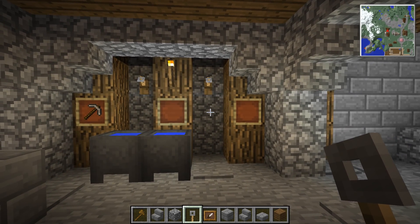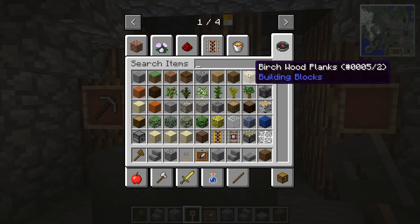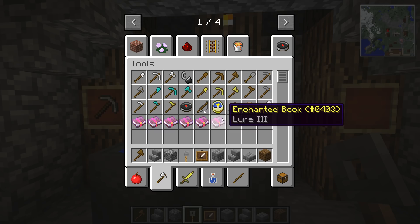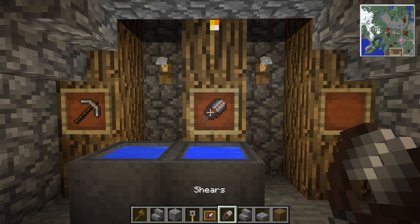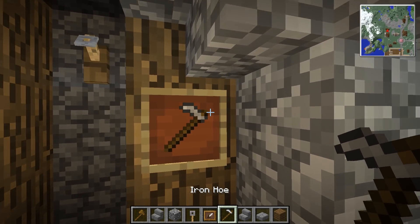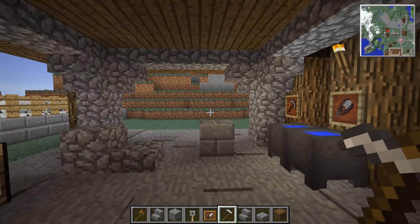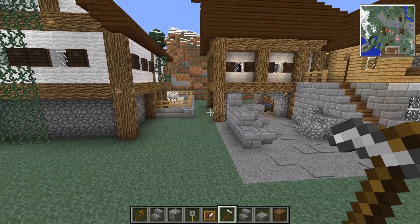I've got a modded hacksaw but I want to keep this absolutely modless. I need some tripwire hooks in some places — that just looks smart, I have no idea what it'd be for but I think it looks great. Let's go to tools — shears look like they've got a blade on them, like a file or something. We'll use a hoe as well, since it sort of looks like a shaping tool. Just adds a little bit of something in there.